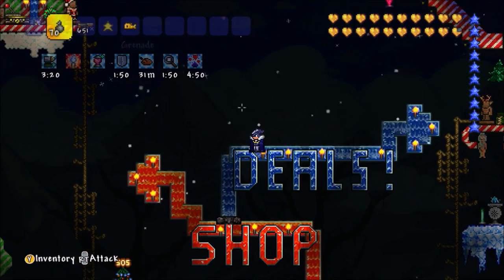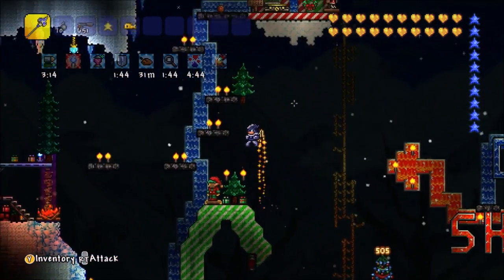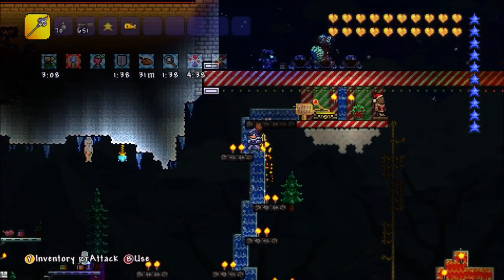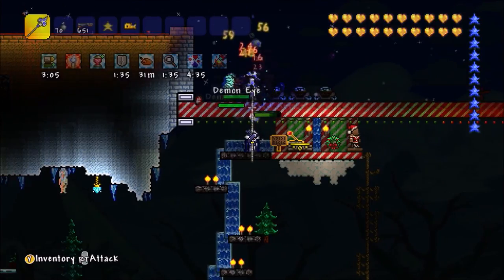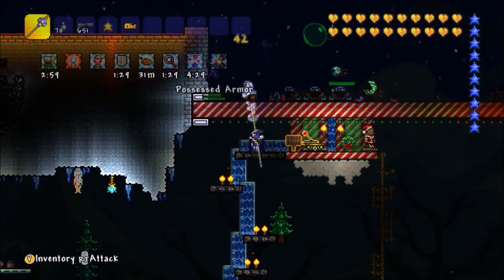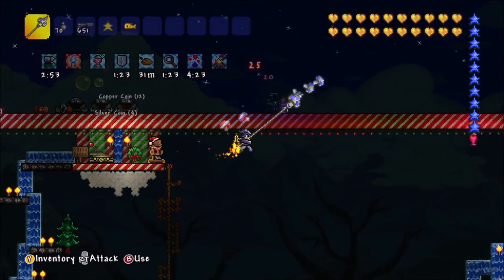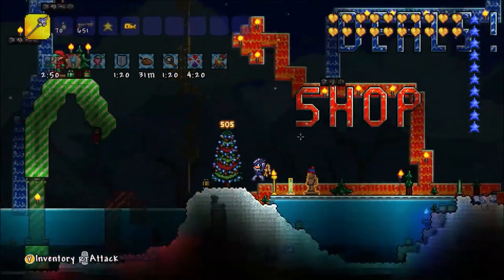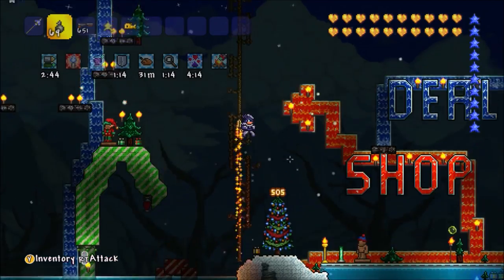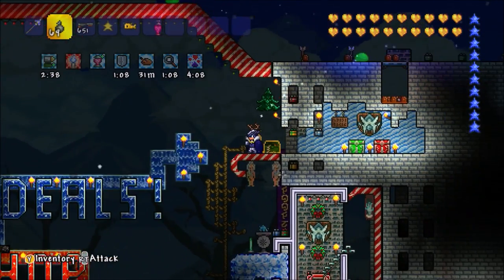Continuing event enemies: brain scrambler, giga zapper, grey grunt, martian drone, martian engineer, martian officer, martian walker, ray gunner, skutlix, skutlix gunner, tesla turret, brain suckler, evolution beast, nebula floater, creditor, red predictor, corrite, crawlipede, drakomere, drakomere rider, drakarian, selenian, stroller, blow invader, milky way weaver, stargazer, star cell, twinkle, twinkle popper, alien hornet, alien lava, alien queen, storm driver, and the vortexian.